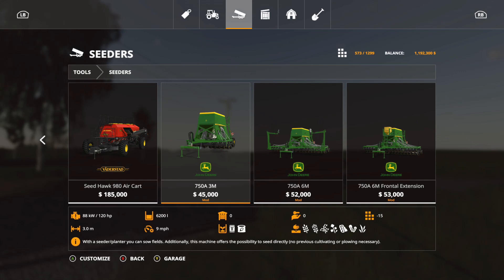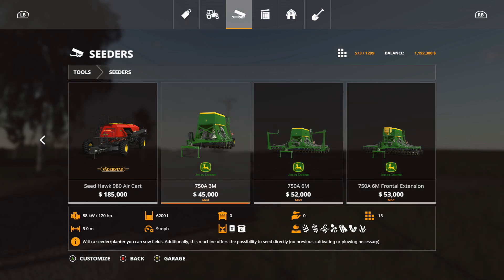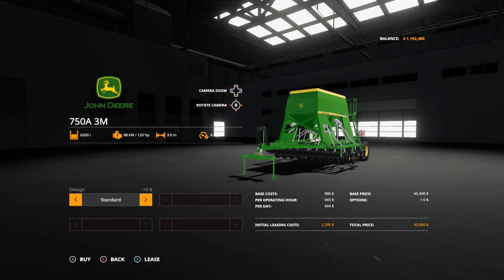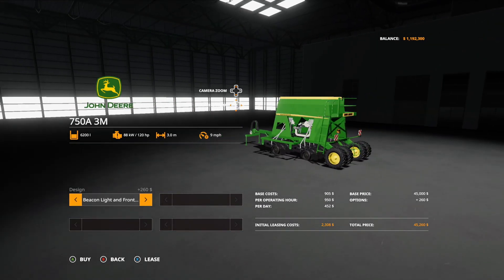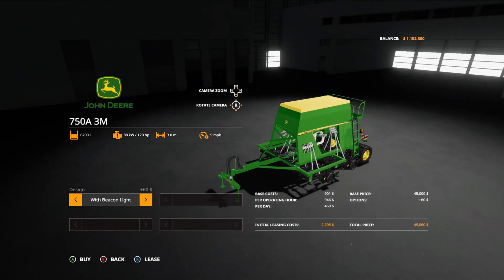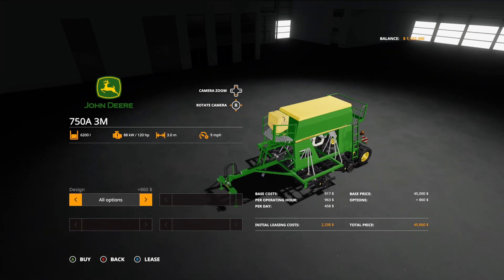Next we have the John Deere 750A, which was out on PC but is now out on console. It comes in three variants. The 750A 3M is $45,000, 15 slots, requires 120 horsepower, 3.0 working meters. It does seeding and fertilizing with direct seeding, so no plowing or cultivating needed. Options include beacon light, front hose, frontal extension, extension and beacon, and all options.